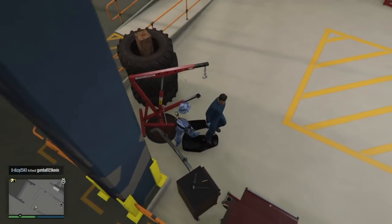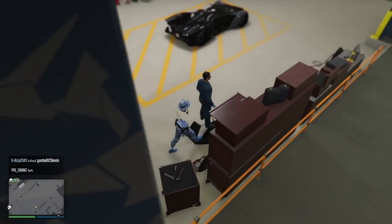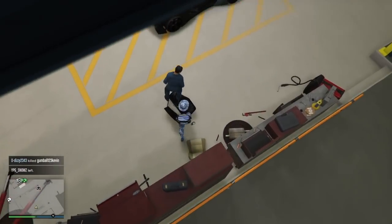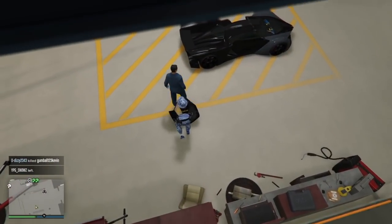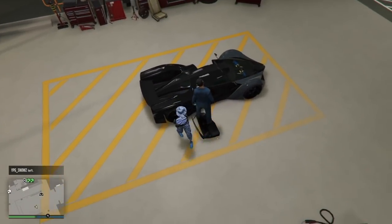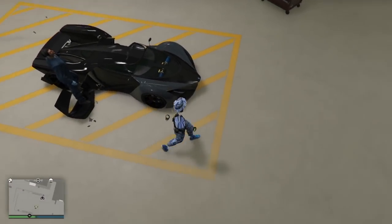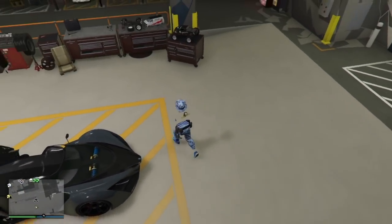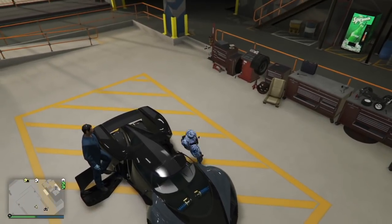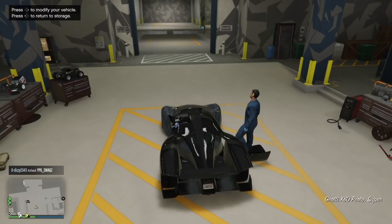Now that your mechanic is standing on top of the door, push him towards the right side of your vehicle, right in front of the door. Once he's right in front of the door, get back inside your vehicle and go grab the car that you are going to be modding.